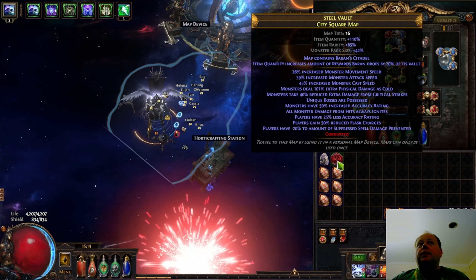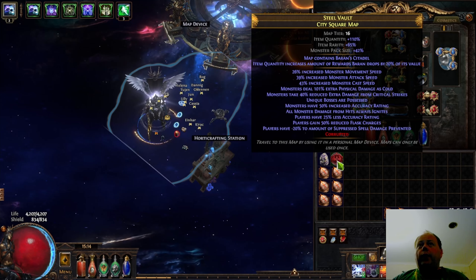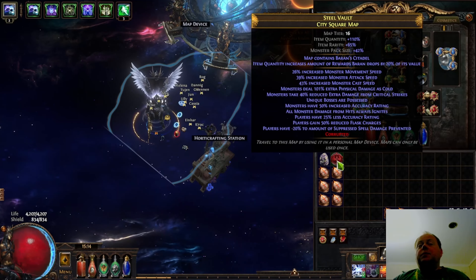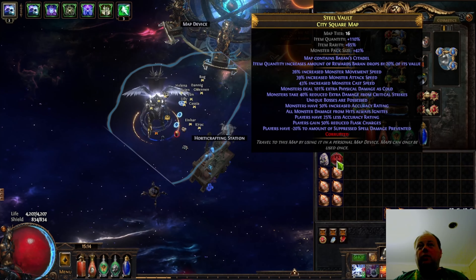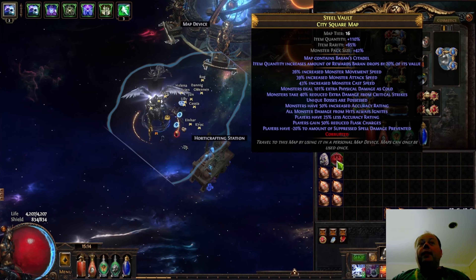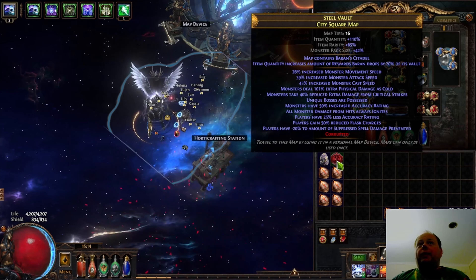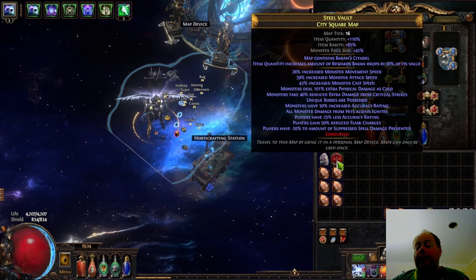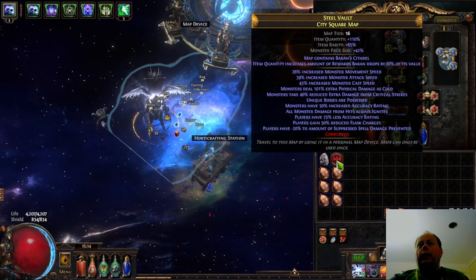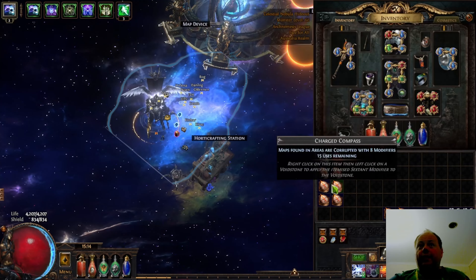Sometimes you can get a map that you just cannot beat. This Steel Vault City Square map is something that very few players would be able to beat. This has Baran Citadel in it, Baran will be possessed, monsters have increased attack speed and cast speed — importantly for Baran — and it's 43%, which is a lot. This is a really fiendishly difficult Baran map. There'll be plenty of players that can beat this, but a lot of players that can beat Baran will not be able to beat this incarnation of Baran, and so you might find it a little disappointing when a map like this replaces what would have otherwise been a clean and craftable Baran map.